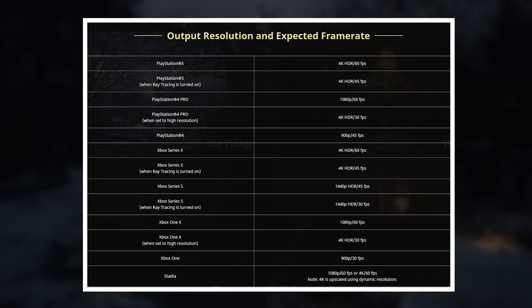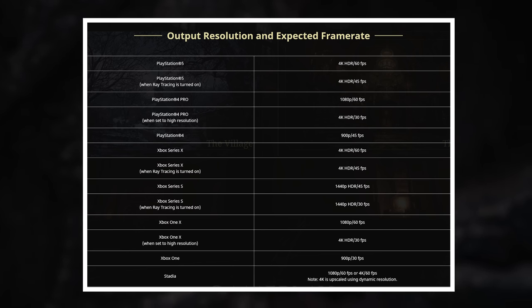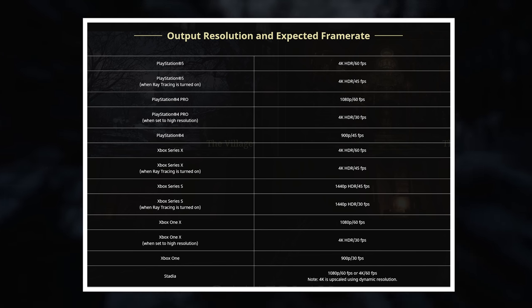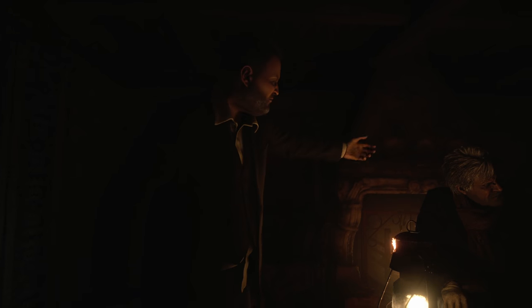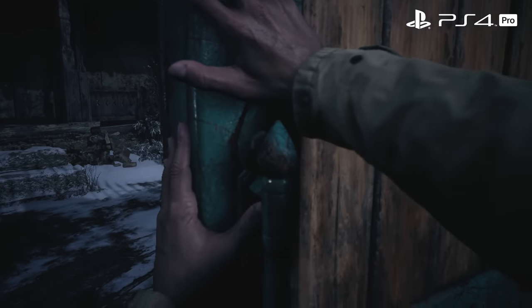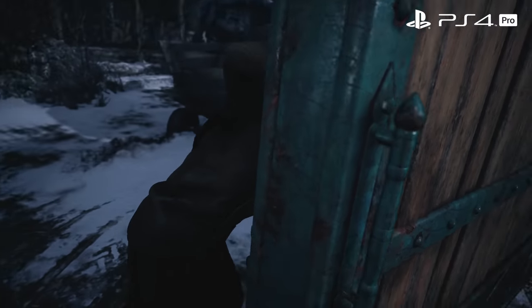They released the spec sheet last week when discussing this new demo release and a lot of people were confused by things such as specifying 4K 45 frames per second. There was initial concern that Capcom was going to settle for some strange frame rate targets, but the answer is pretty simple: the frame rate is just uncapped on all PlayStation consoles - and likely Xbox as well - unlocked up to 60 frames per second. So the 4K mode listed as 4K 30 is actually uncapped, which isn't necessarily a great thing in all cases.